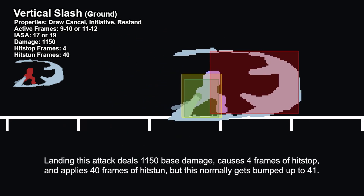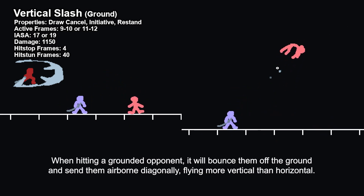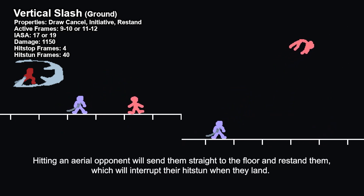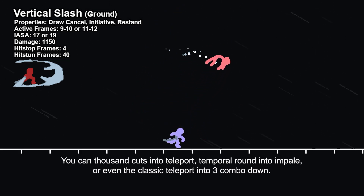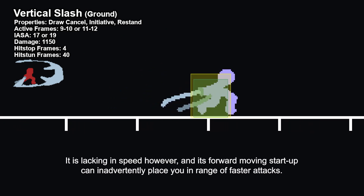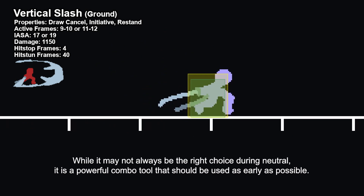Landing this attack deals 1,150 base damage, causes 4 frames of hitstop, and applies 40 frames of hitstun, but this normally gets bumped up to 41. Hit canceling allows you to repeat the attack, but you won't be able to dodge, walk, or superdash. When hitting a grounded opponent, it will bounce them off the ground and send them airborne diagonally, flying more vertical than horizontal. Hitting an aerial opponent will send them straight to the floor and re-stand them, which will interrupt their hitstun when they land. V-Slash is your most reliable source of hitstun on the ground, and hitting it provides ample time to prepare your followup — you can thousand cuts into teleport, temporal round into impale, or the classic teleport into 3 combo down. V-Slash has great damage combined with reach that can potentially punish jump-ins at certain angles. It is lacking in speed, however, and its forward-moving startup can inadvertently place you in range of faster attacks. But this lack of speed can be used to punish niche defensive options like spot dodge and backsway. While it may not always be the right choice during neutral, it is a powerful combo tool that should be used as early as possible.